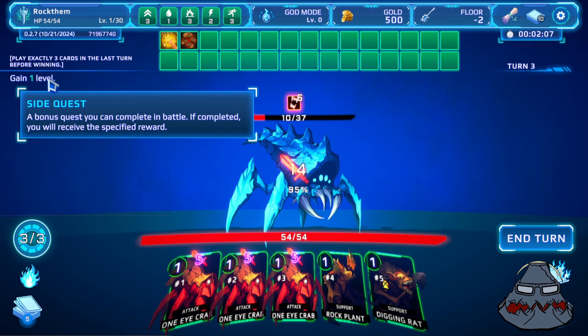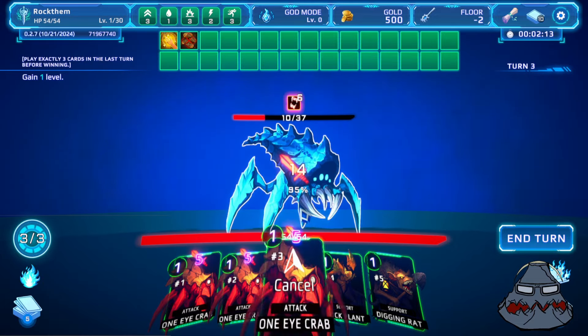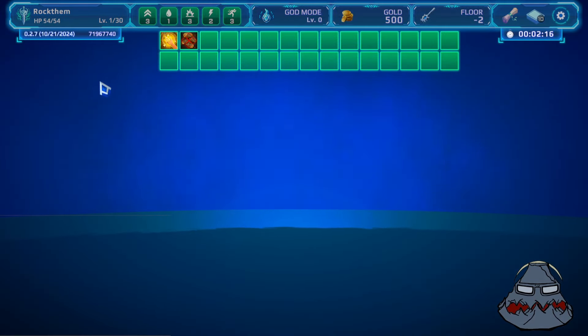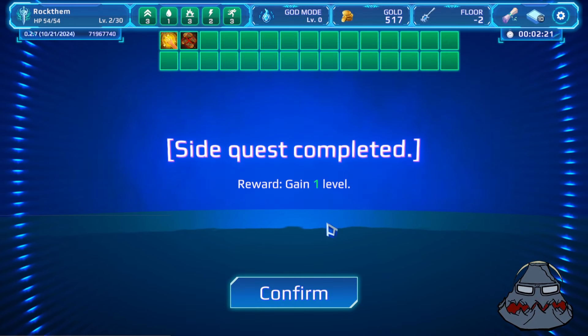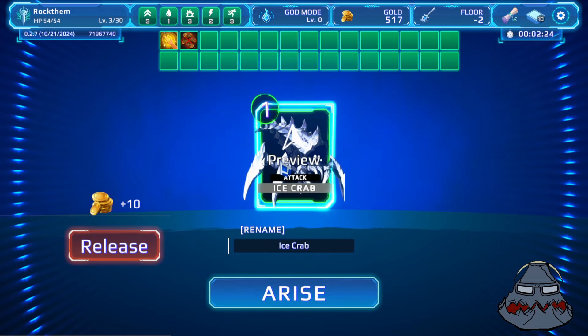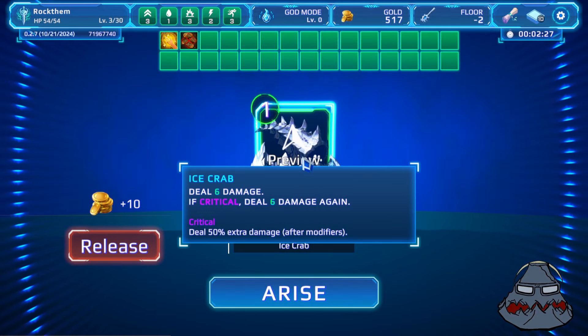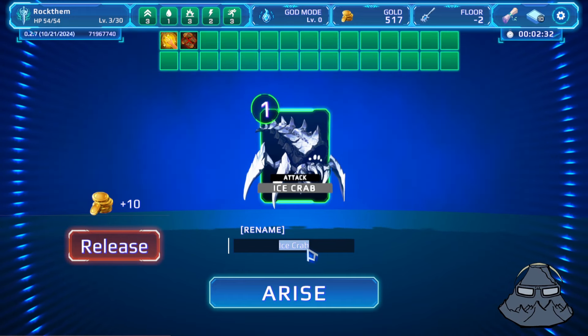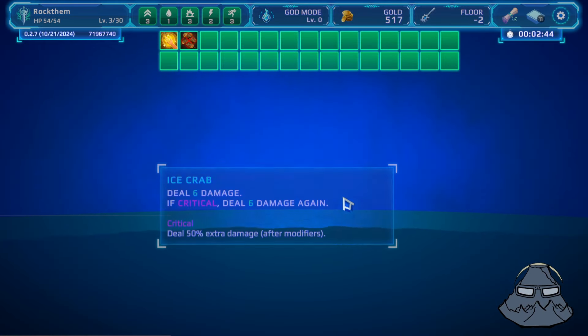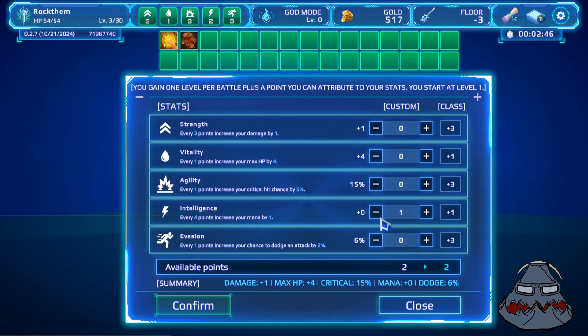Look at this side quest: if you play three cards exactly on the last turn, you get an extra level. Levels are basically stat upgrades, so we got the quest. We got money, a level up, and the side quest grants another level. We get to preview the card — Ice Crab, deal six damage, crit deals six again — and you get to rename it. I'll call him Zac Attack. That's a pretty cool card, and you can arise the creature of course.